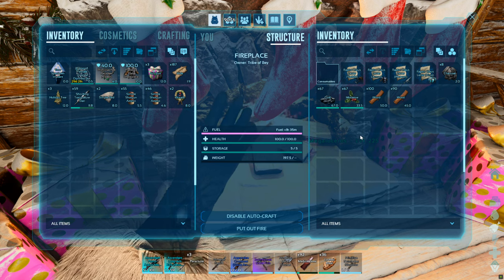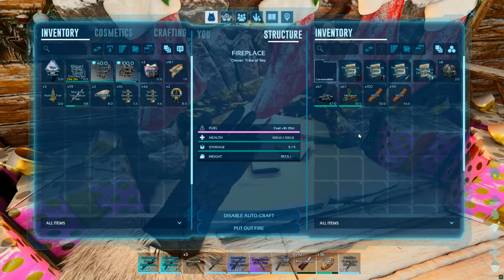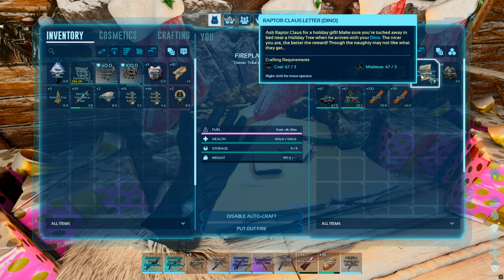And this is where we get to write our wishlist for Santa. You'll see four craftable letter options: saddles, weapons, armour, and a dino. Each one rewards you with a present catered to the one you pick, and we're here for the dino one.